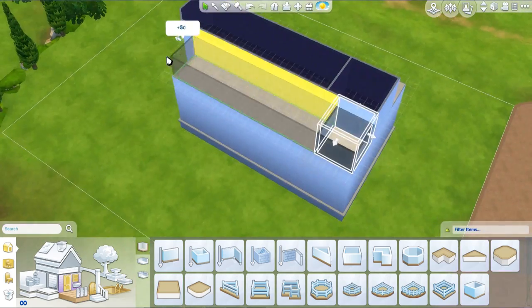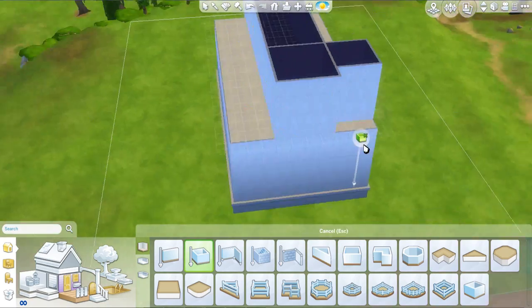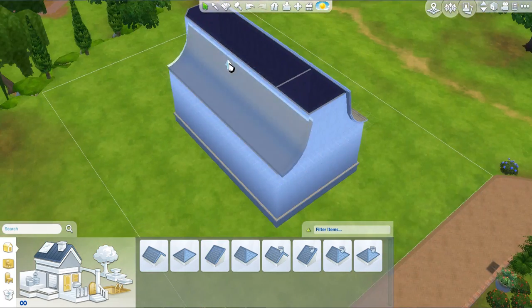The Romantic Hillside Chapel is located in one of the more expensive neighborhoods in Willow Creek. I chose this lot specifically for this chapel because it kind of fit really well with the idea of having a romantic wedding. The hillside came from the fact that this lot was located on a hill.